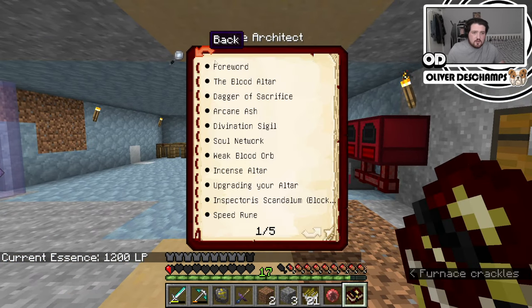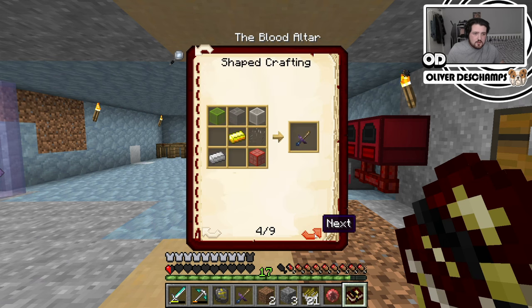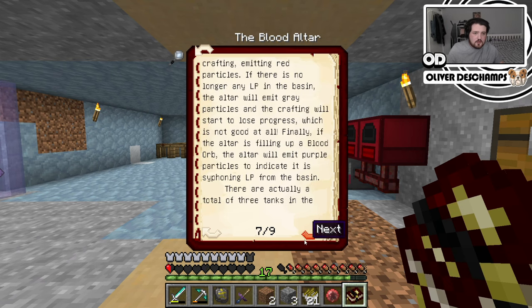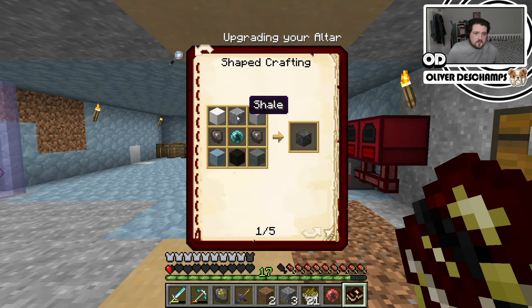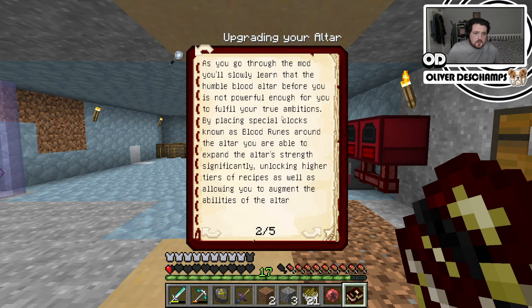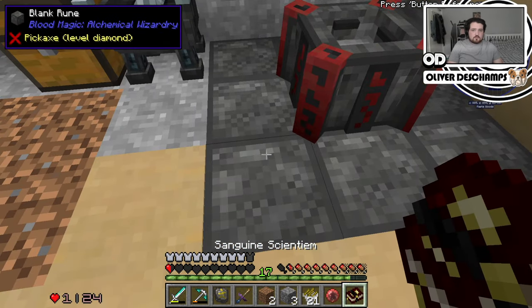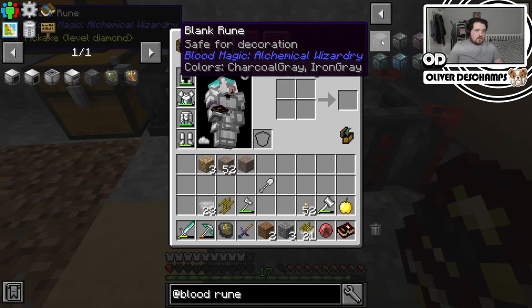I don't understand why you think this is air. I'm so confused — do I need blood in it? We've tried that, to be fair. Are we building the altar wrong? The blood magic book says to upgrade the altar to the second tier you need to place eight blood runes around the altar, one level lower. The item inspector will tell you the precise placement. But we've done that — these are blank runes, but I don't think when it says blood rune it means anything other than just blank runes. That annoys me greatly.